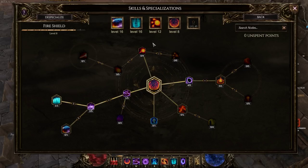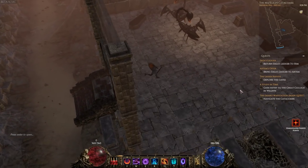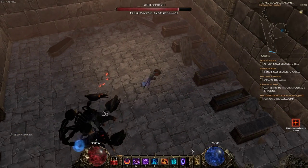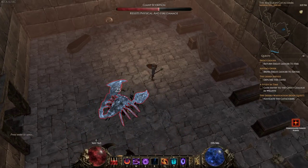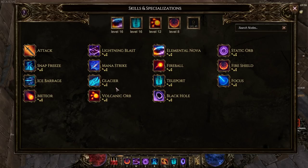You can swap skills in and out - I can despecialize a skill, but I'd have to level it back up from level one if I go back into it later. I think that makes for more permanency to the character - your decisions have actual implications. Lightning Blast is just a lightning attack, Static Orb pushes enemies back and is great for keeping enemies away, and Snap Freeze just freezes them in place so you can hit opponents much more easily.